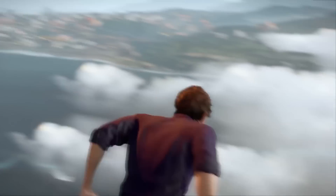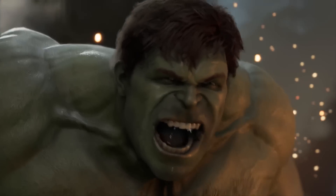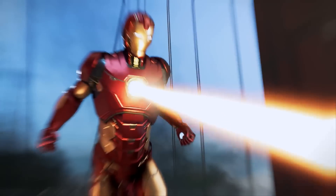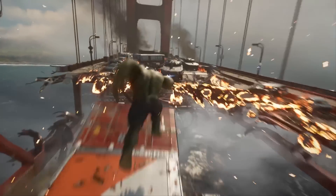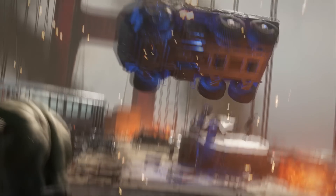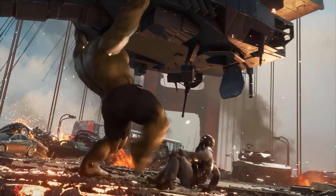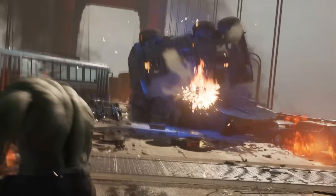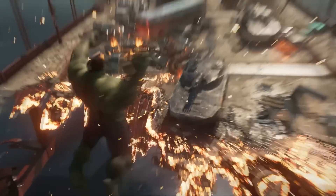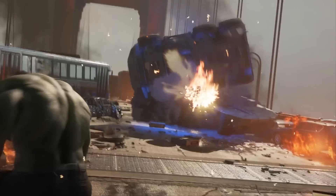Out of all the characters, the Hulk was said to be the most polished — both visually and in terms of animation and skills. You play him after finishing the Iron Man fight sequence on the bridge, and Crystal Dynamics did a really good job recreating Hulk's destructive power. You can grab one or even two enemies at the same time, throw them or smash them against each other, do a clap attack that sends enemies flying, and even run and jump very far or twist along and run onto walls.